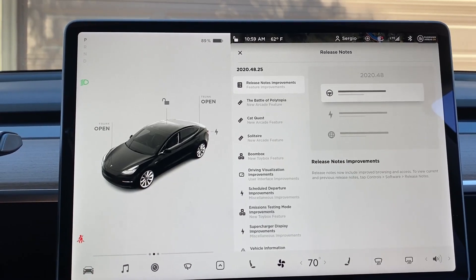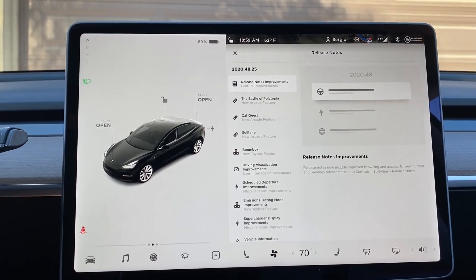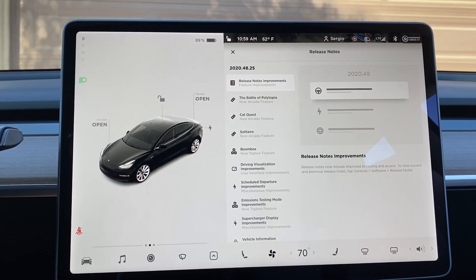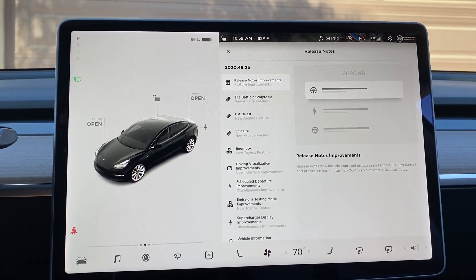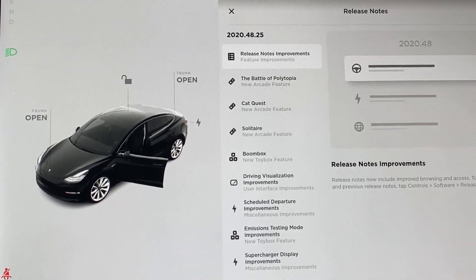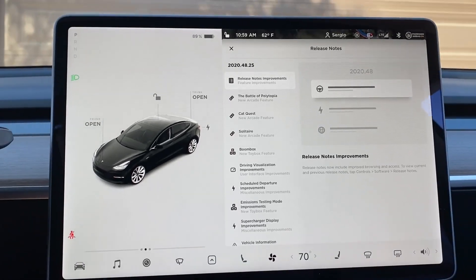You can see here that the car has a different animation on it. I noticed that if you roll the window up, you can actually see the window animation going up, which is really cool, and the same thing going down. And when you open the door, it actually gives you a nice smooth animation.